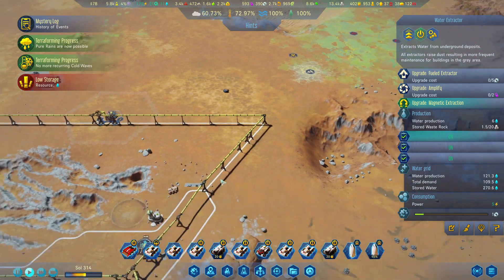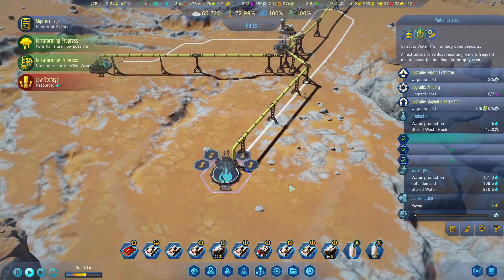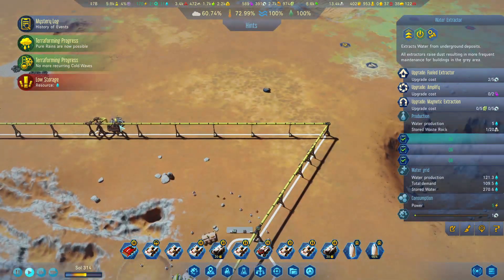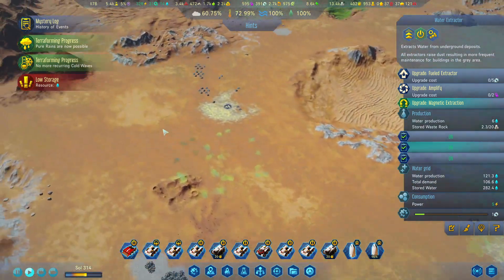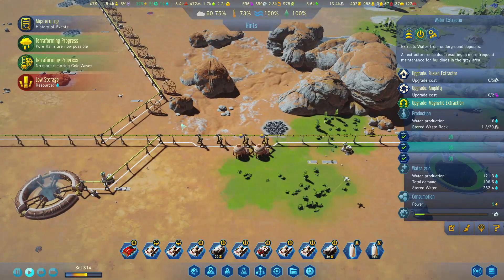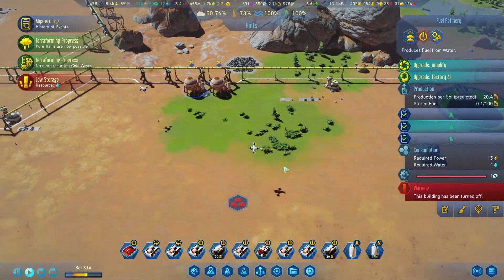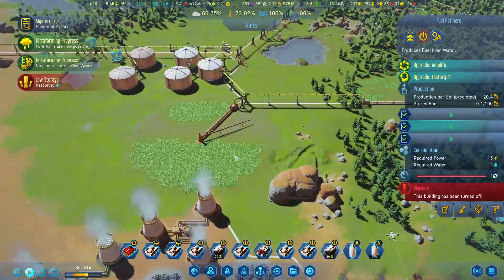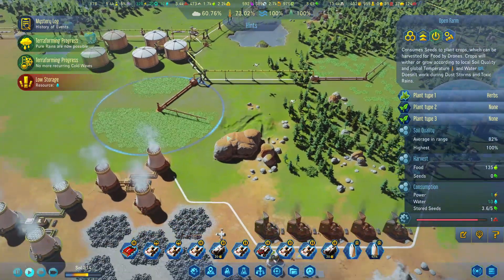We now have water sources here, there, and several others, so we are actually making a bit more water than we need, which is good. I've also reduced the amount of fuel we're producing as we have quite a supply of fuel. I had four fuel refineries here; I've removed two and switched off two to reduce the strain on supply.